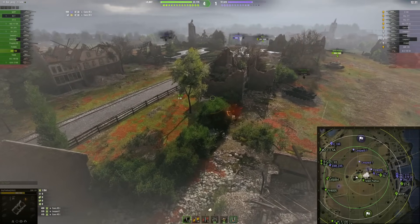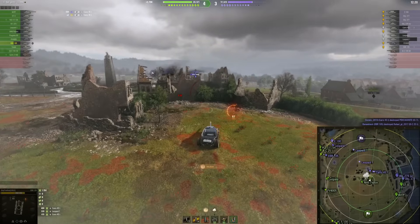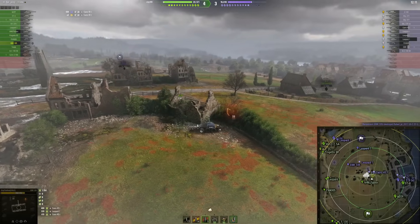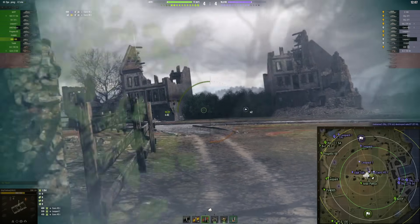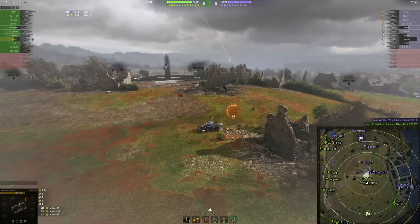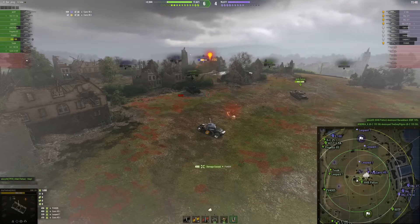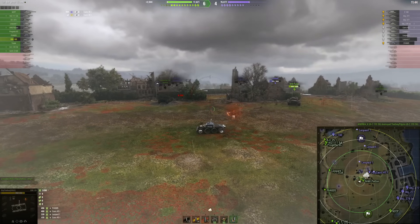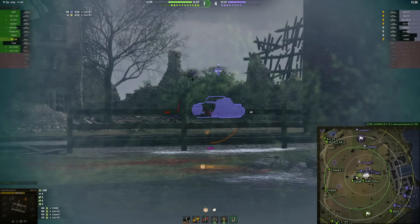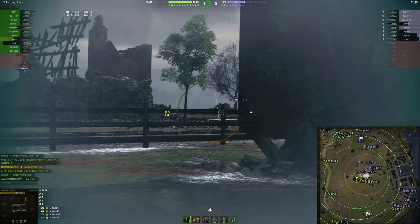But how does it affect gameplay? On some maps the meta is going to be very different. On Fisherman's Bay, the city is still separated and the 1-2 line is still separated, so it's not going to affect it that much. But people from the middle would not be able to snipe outside — not into the city or into the enemy base. They have to either be inside the city or on the 1-2-3 line. So it makes the middle area like its own little mini-map.